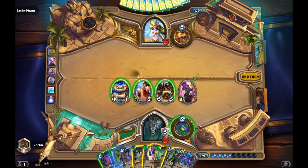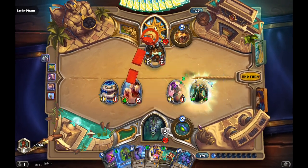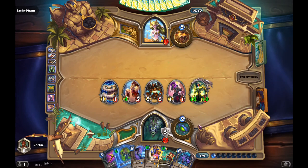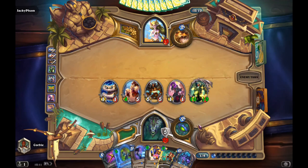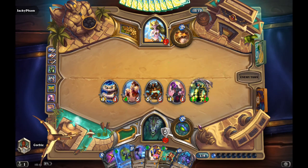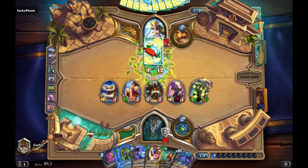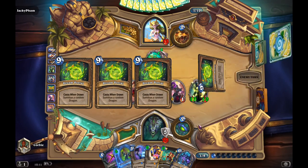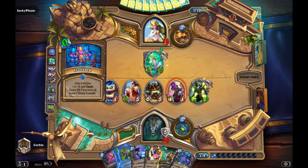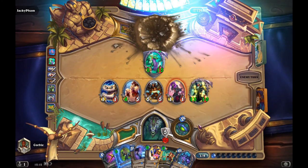I choose the extra to get more tempo on board if need be. I bring down the 10/10 Adwin, and now I'm threatening lethal next turn with Zafras enhanced. If he brings down anything to stop me from hitting face, I have this. Even if he plays a Fungal Fortune — there he is around me. There's the Iron Bar. I have a Sap, but he realizes he just can't win.